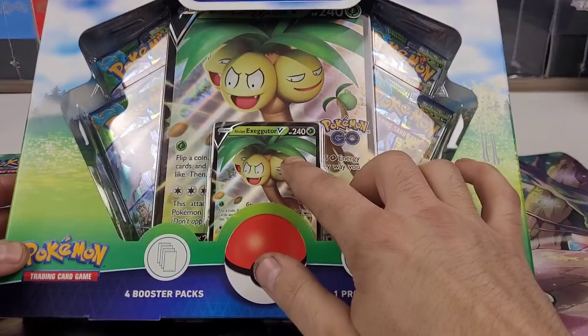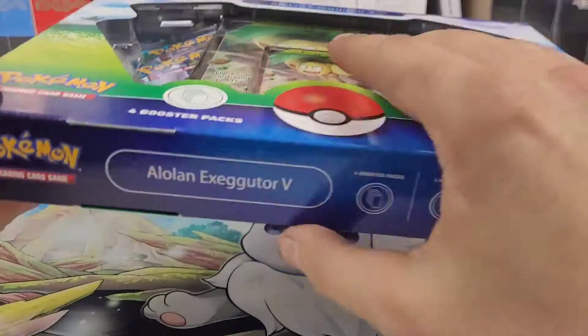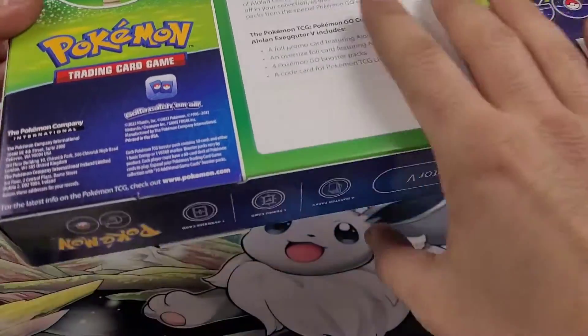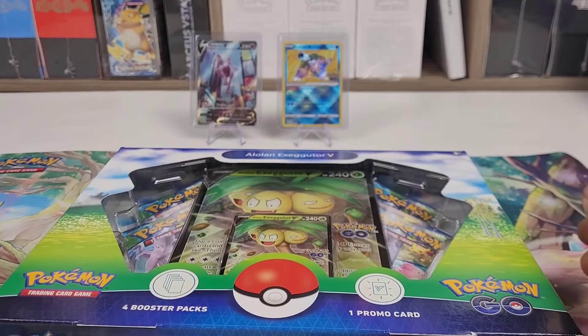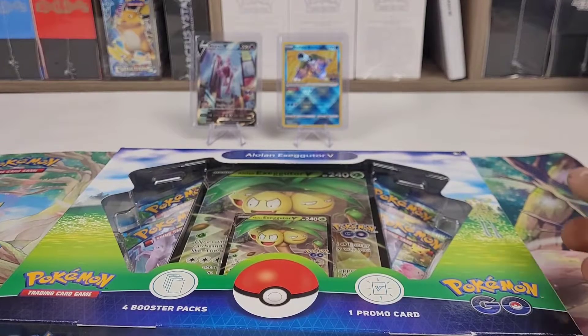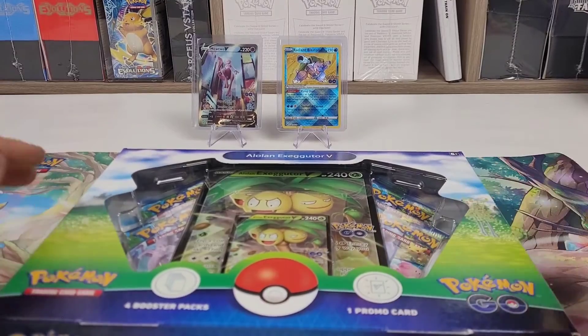There's a regular sized promo, a jumbo promo, and four booster packs. In the back there are the two best pulls from that Radiant Eevee collection. As I said, I do want all the radiant cards, and we were able to pull the Radiant Blastoise from the first pack of that collection box. So now let's get into this.